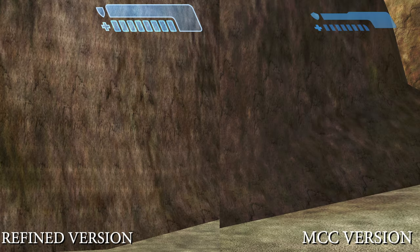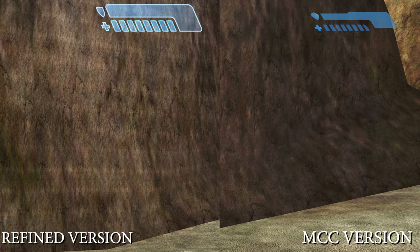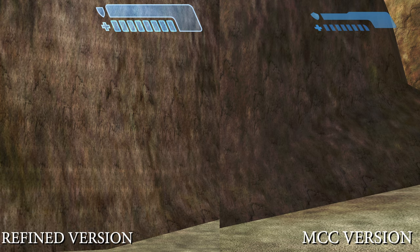Let's take a look at the UI between the two versions. The CE Refined health bar looks a lot better than the MCC version health bar — that's how it originally looked in the 2001 version, not this health bar we have now that has a sort of weird shape. I really hope 343 will bring it back at some point. The CE Refined version health bar looks so much better; this is how it's supposed to look.